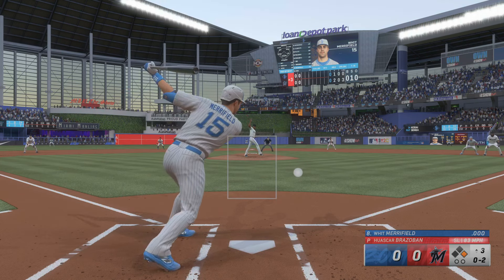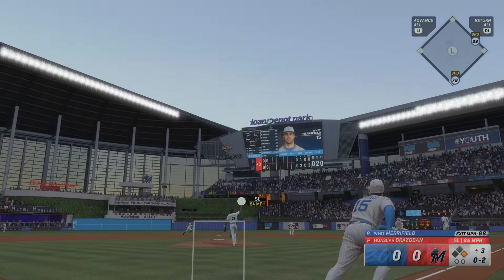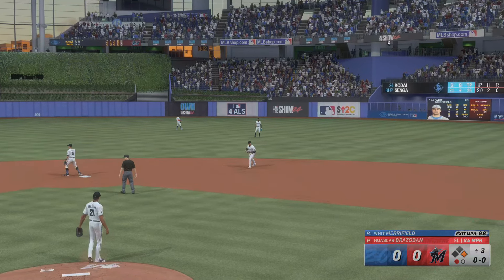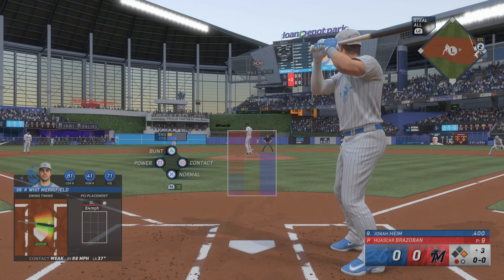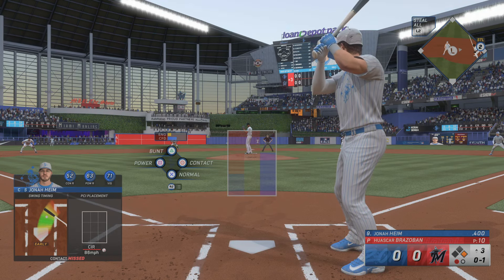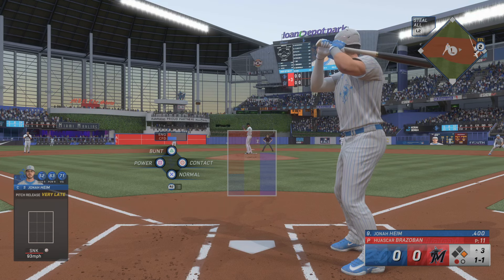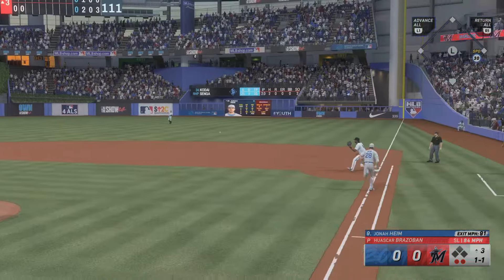Right into the plate — swings and misses, count is 0-2. Out towards right center field, Dela Cruz flashes the leather on the running catch. And now the switch-hitting catcher, Jonah Heim, number 28. Swing and a miss — he was out front that time. Next offering is down low. Top of the third, no score. Ground ball right side — could be two. Quickly to second for one, and that's two.